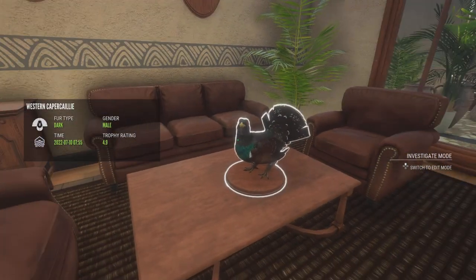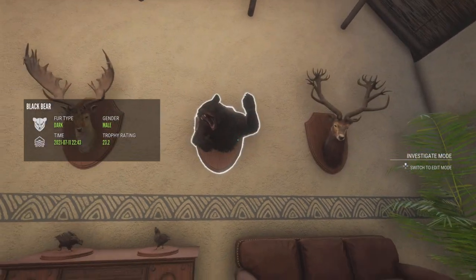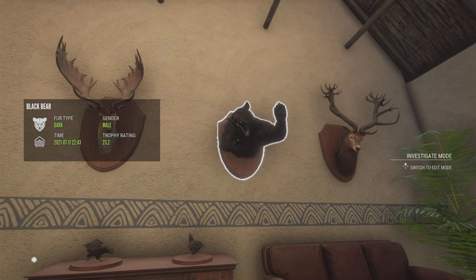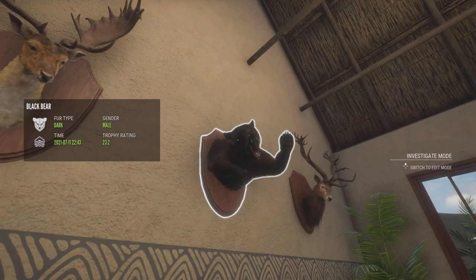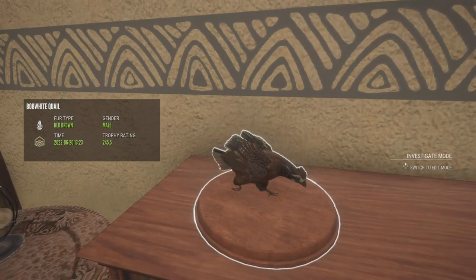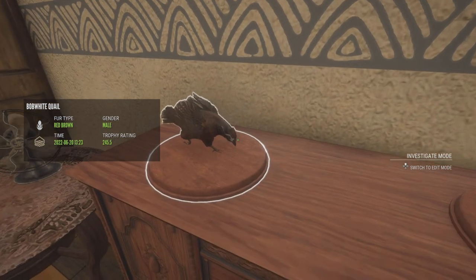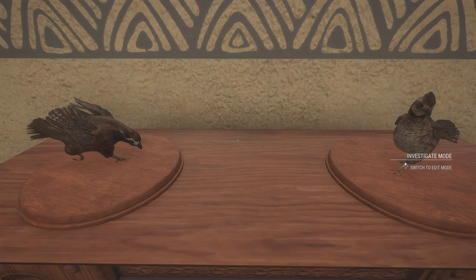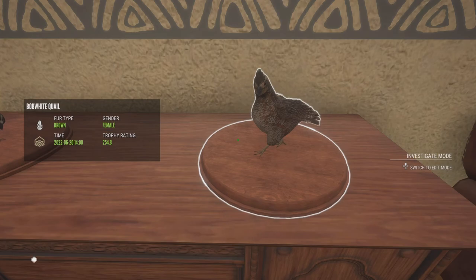Right here is my biggest Diamond Capercaillie — it was a 4.93. Then we have another Smallhorns Diamond Red Deer, Diamond Black Bear — that is my biggest, I have two or three Diamond Black Bear and that's the biggest one. A 263 Diamond Fallow Deer. These are my two biggest Bobwhite Quail yet. This male right here was almost a Level 3 — really, really close. Unfortunately the males cannot make it, which I think is unfortunate. And then this is my biggest female so far at 254.8.